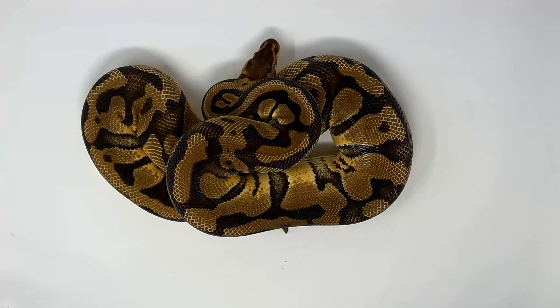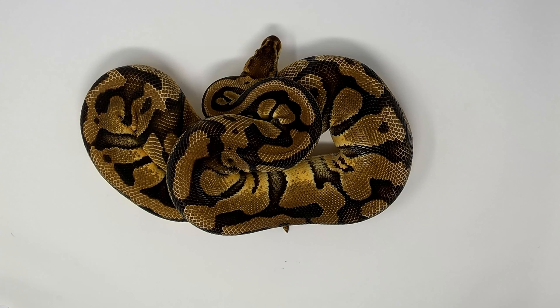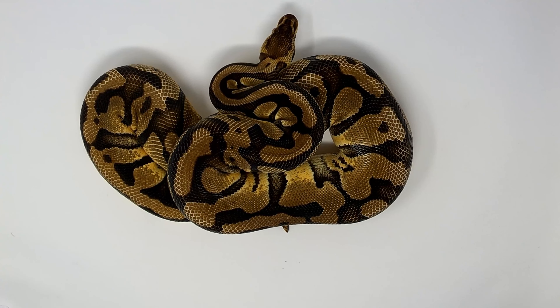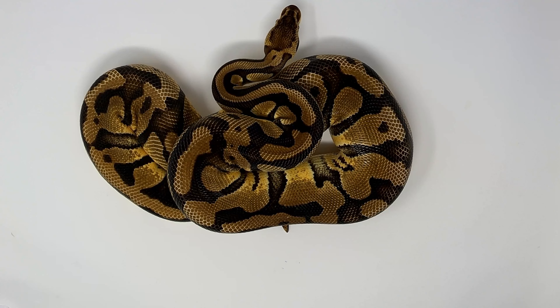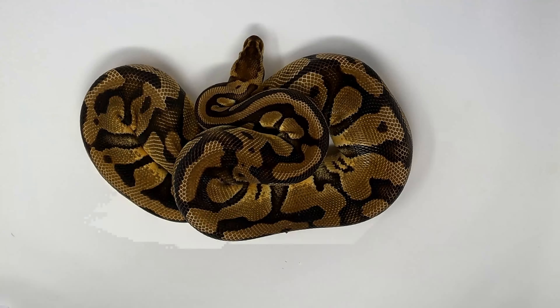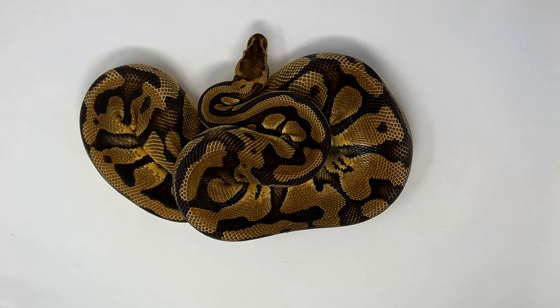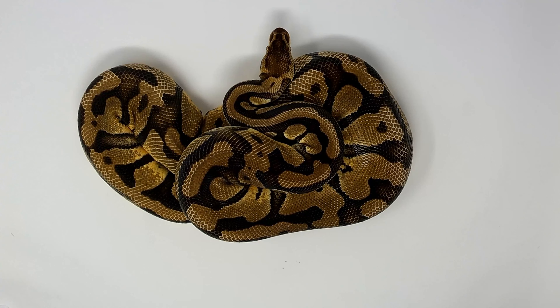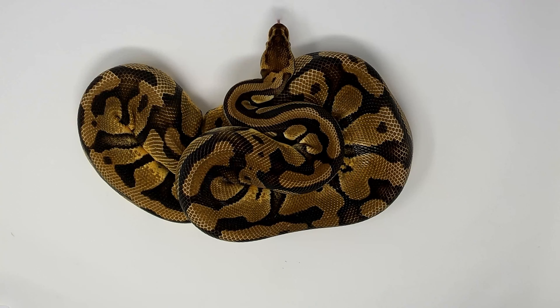Nothing absolutely out of the world on this one. What we've got here is a pastel double het clown pied female. This is her third year of giving me a successful clutch. This girl has done a lot for me, obviously making the clown pieds that I've hatched out. But this year I tried something different with her — I put her to the pastel DG pied post-het cryptic. That way, if he didn't prove out cryptic from the Mojave fire clown, which we now know he didn't, I would have some backup eggs from this het clown and also another post-het clown to try and make some cryptons.